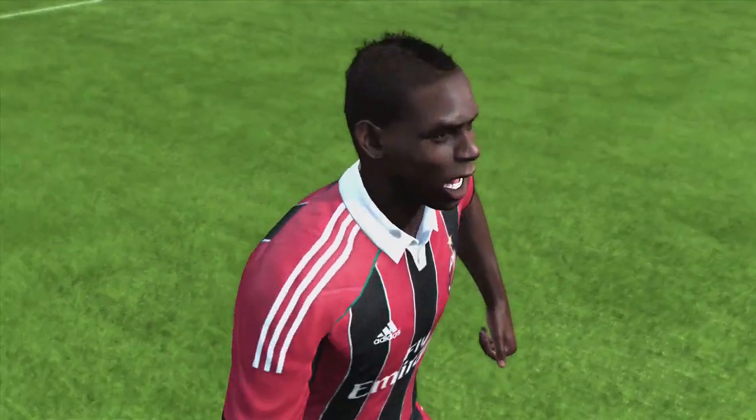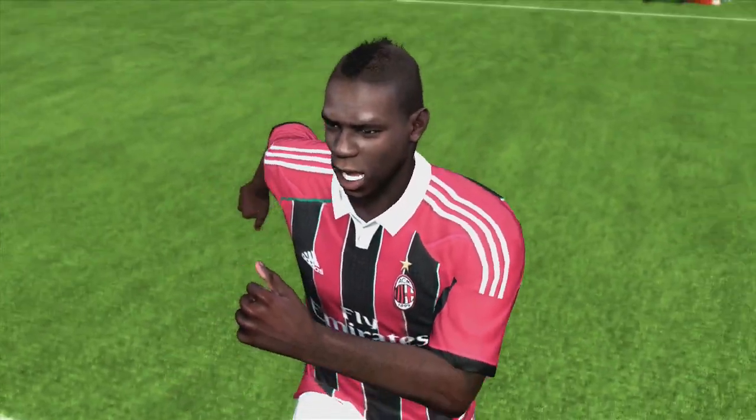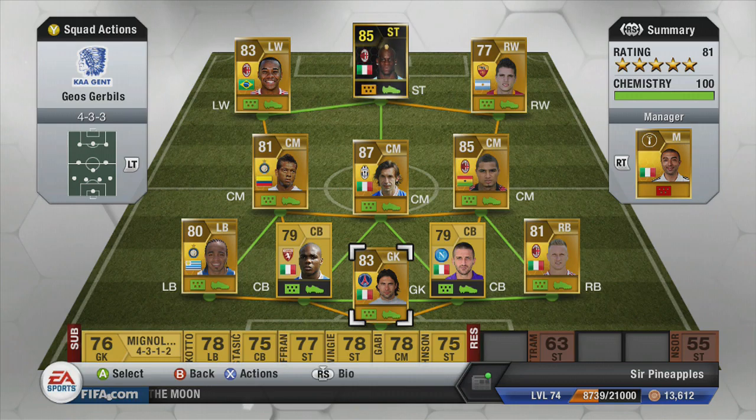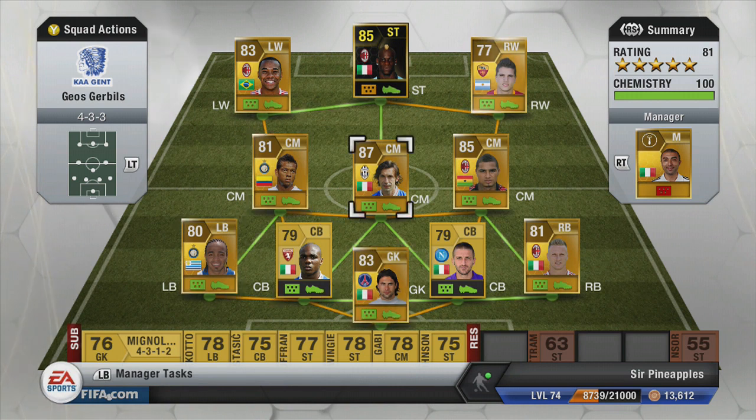Look at his face — this is funny by the way. And a huge thanks to SirRapids for lending me Inform Balotelli. So this is the team I use him in. It's a Serie A team with Syrigui in gold, because I think Syrigui is one of the best chemistry styles on FIFA 13.